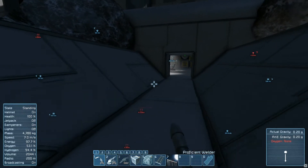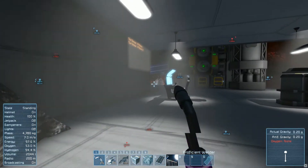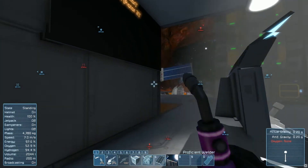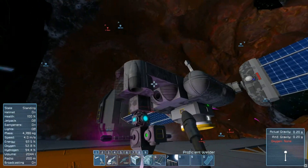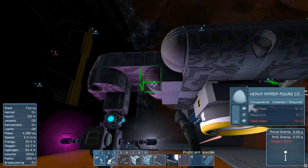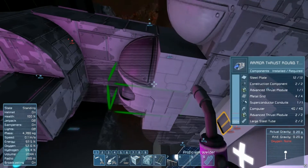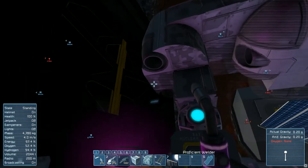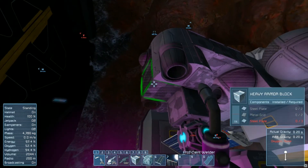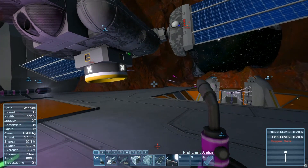I changed up the design slightly — I gave it a bigger nose as you can see. This cloudy light is pretty cool. I extended the nose a little bit. This thruster here is burning right into this block here and this block here, which is probably not good. But whatever.